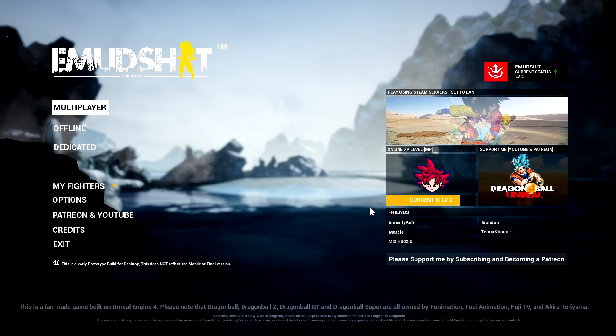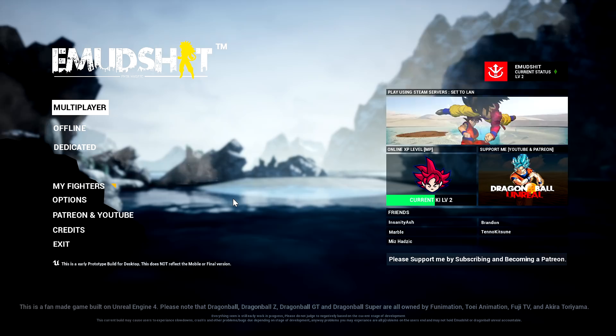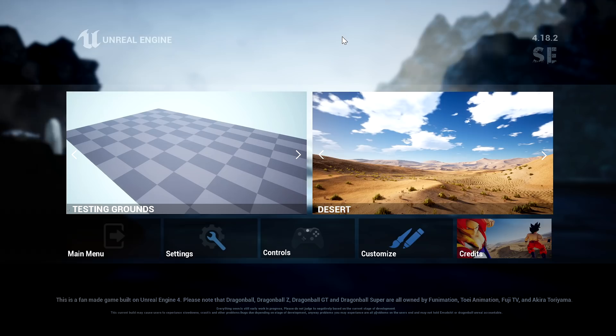Welcome back to the fan-made Dragon Ball game created by Emude - Dragon Ball Unreal. A lot of you guys commented saying I missed one of the best parts of the game, and that's the power of fusion.